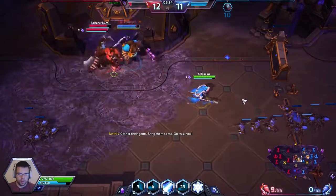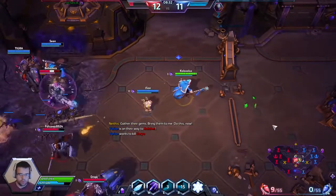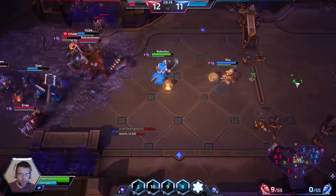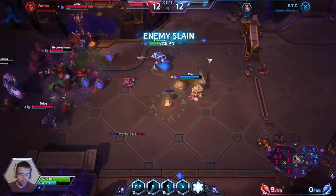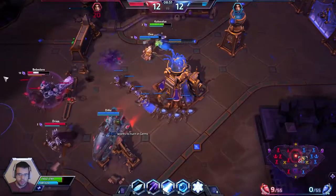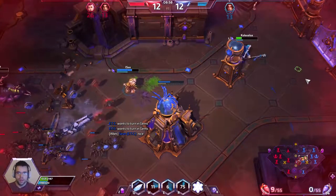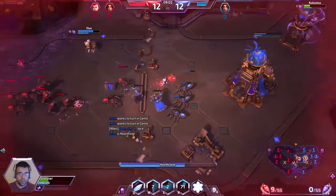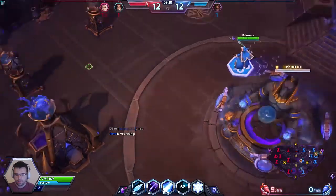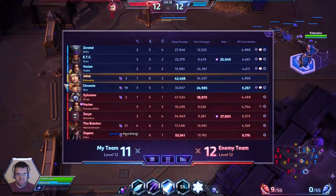The enemy team is coming in. I'm going to try to poke and be careful of the stun from the enemy Varian. We succeed in killing the Varian but lose our ETC and Varian in the process. If I can land a good Ring of Frost like this one, we can pretty much instantly blow up the enemy Zarya. She dealt her damage and now I have to back to recover health. We actually killed Zarya — we weren't able to get Zagara, but still, hashtag worth. It was like an 80-second cooldown for one kill — not bad.